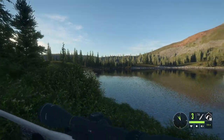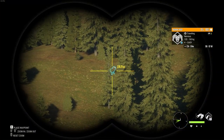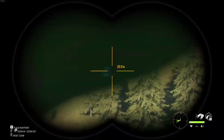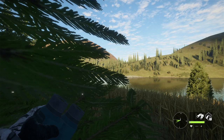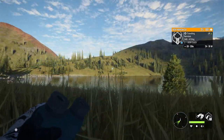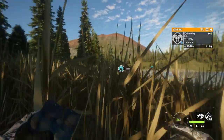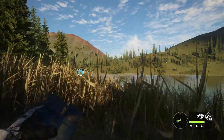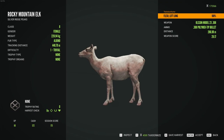On the way over, I spot a max weight bighorn sheep. However, looking at his trophy score, I know for a fact he is not a diamond, so I'm not going to stress about shooting him. That said, the best way to get diamonds to spawn is to shoot all those non-diamond animals so they have a chance to respawn — I would normally pop him if we weren't making this video.